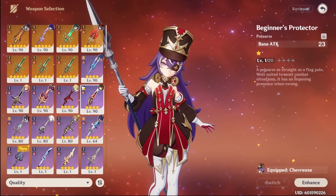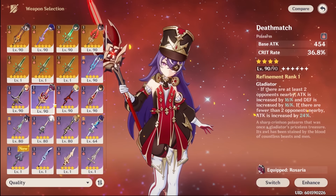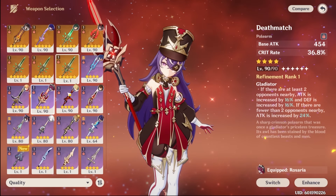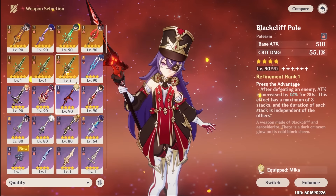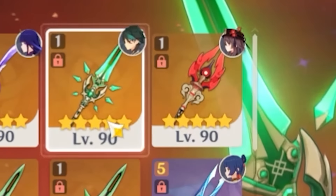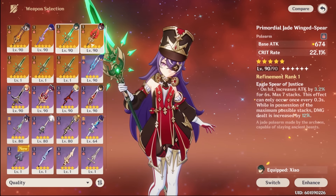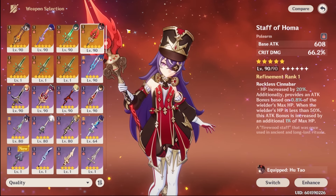We need a DPS weapon. I do have 4-star options like a Deathmatch, or we could also use something like a Blackcliff Pole. But if I want to go to 5-star territory, the Staff of Homa could also work, and also the PJWS. It's a matter of my stats, so I'll come back to weapons after I put my artifacts on.